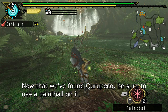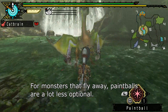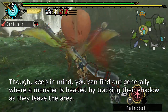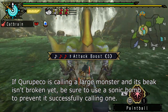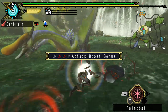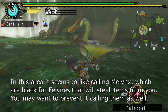Now that we've found Kuropeko, be sure to use a paintball on it. For monsters that fly away, paintballs are a lot less optional. Keep in mind you can find out generally where a monster is headed by tracking their shadow as they leave the area. If Kuropeko is calling a large monster and its beak isn't broken yet, be sure to use a Sonic Bomb to prevent it successfully calling one.